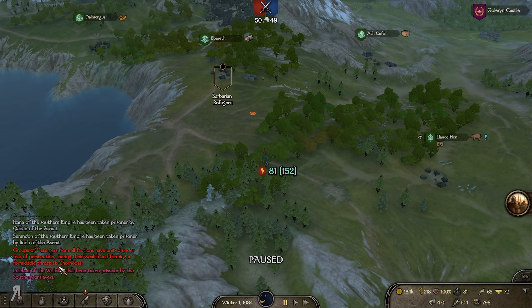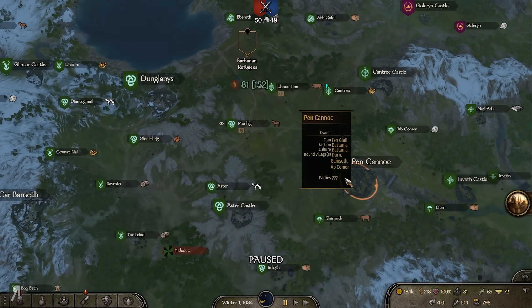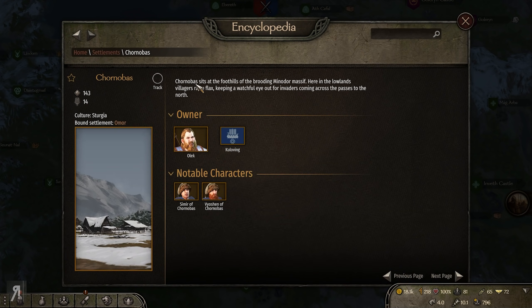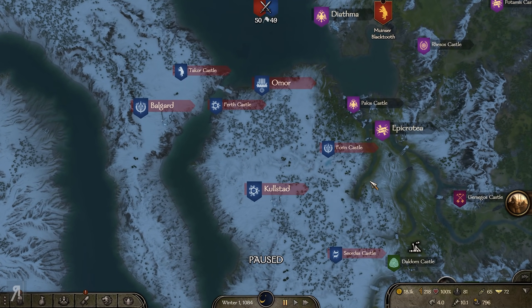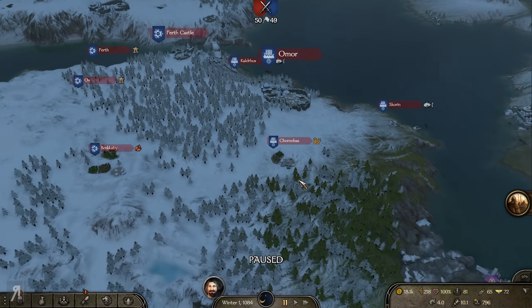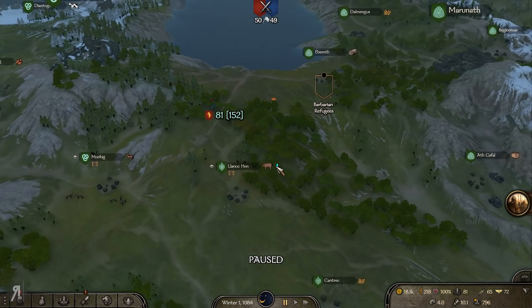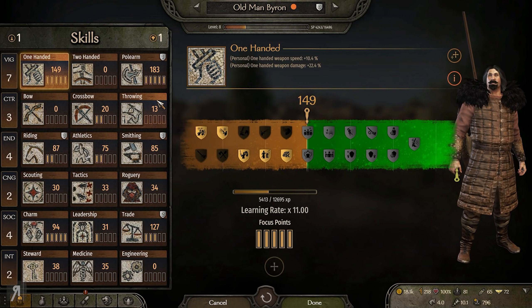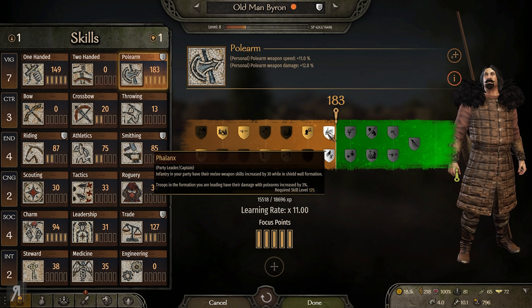Groups of deserters from all factions have united under fear of persecution, sharing their wealth and forming a formidable threat at Chornobus. That's very very close to Omor — all the way over here. We're going to be going over there in just a second because we're going to attempt to do battle with a couple more Sturgeon vassals and maybe help out some Vlandians in the process.